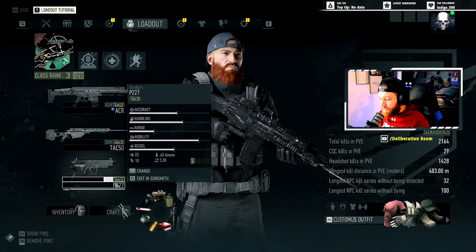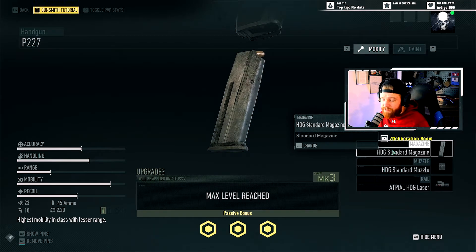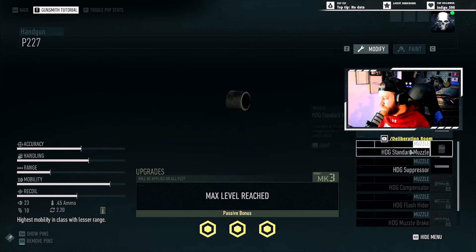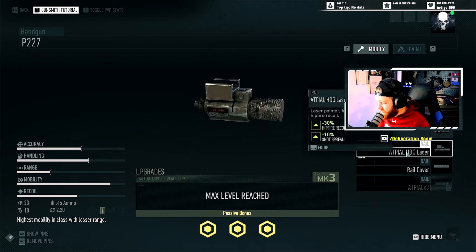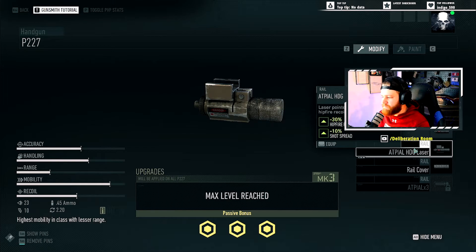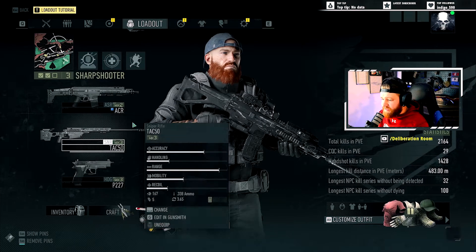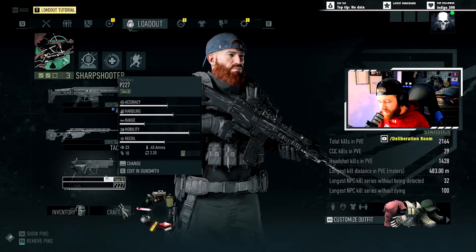The P227 is, I think, the best handgun out there. I run the standard magazine — this is a backup on a backup, so the chances of me needing it are low, and if I am using it, I just need a few rounds to eliminate stragglers because I ran out of ammo. I run the standard muzzle suppressor and the Aptil HDG laser — it's just a little red dot laser that helps with shot spread and hip fire recoil. The recoil on this weapon is not that bad. That's pretty much all I run — I don't touch anything else for snipers or handguns.